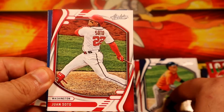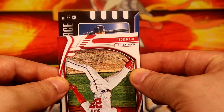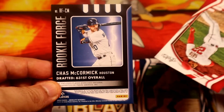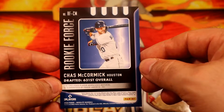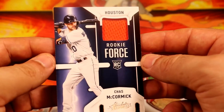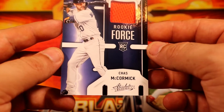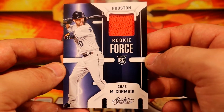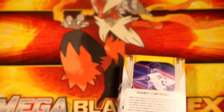Jimmy Foxx once again, just a regular base. Rookie Force — Chaz McCormick for the Houston Astros — just regular, no parallel or anything. Let me know if he's any good. But there you go, that's another blaster of 2022 Absolute.